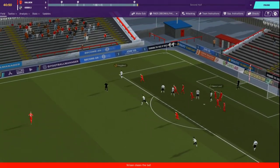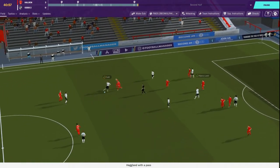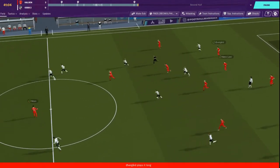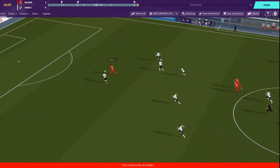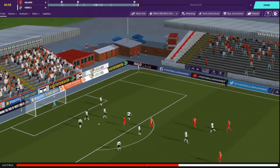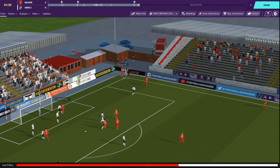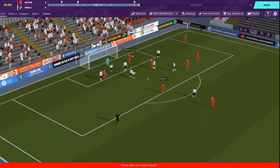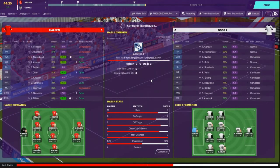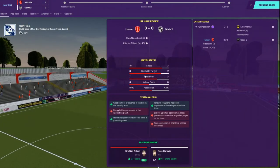Don't kick the ball toward your own goal when you're going to clear it - just a suggestion. Nilsen corrals it, he drives in, keeper gets a hand on it, Karavich knocks it away, sets up another corner. Be nice to pilfer one more here on a set piece heading into the half. Nilsen with a long header just goes over - that would have been a nice hat trick in the first half. I'd say we're dominating this match.